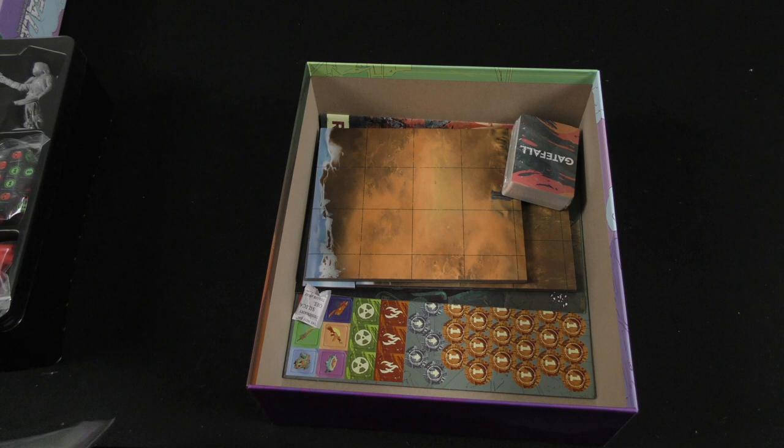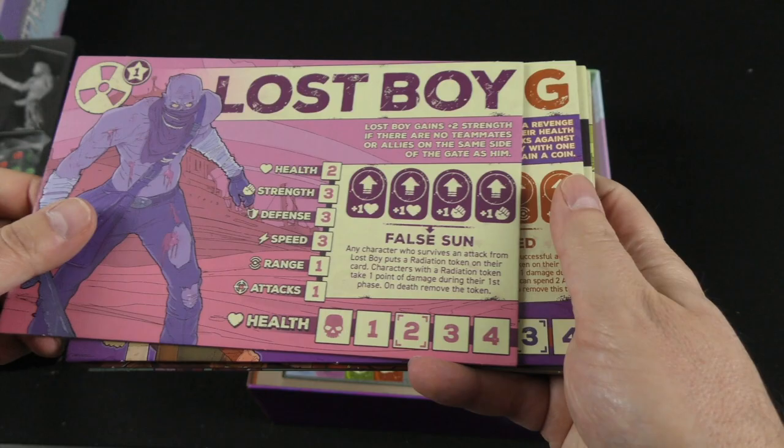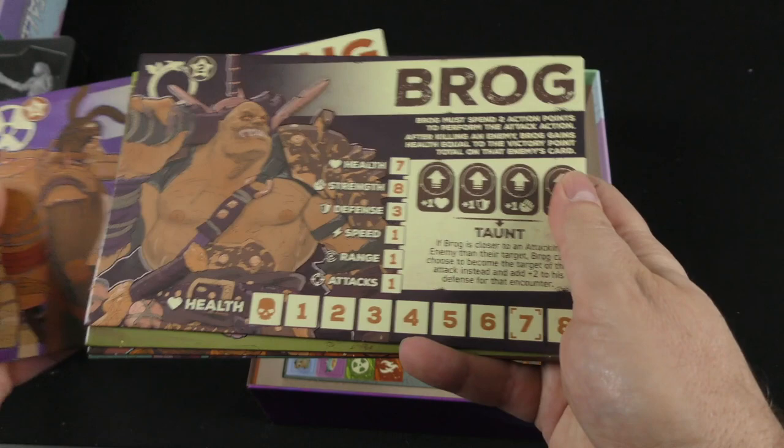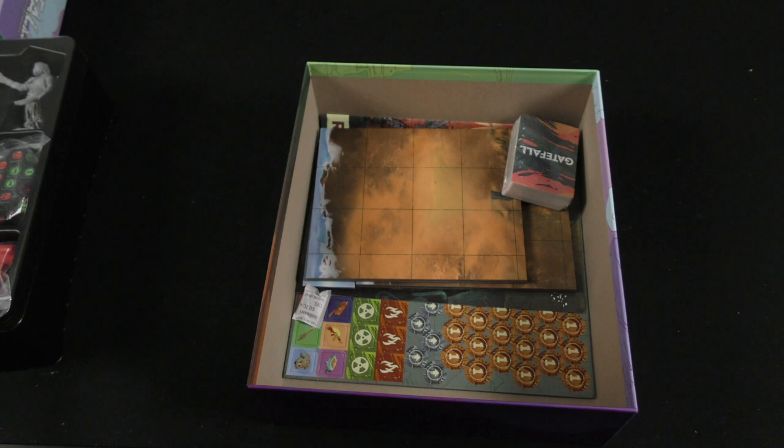Let's look at our player boards here. These are thick cardboard. I do like the art style in this. Randar, who has teleportation. Lost Boy, who's got false sun. The arena mode is on the back. Firebug is roasted there. Brog has the taunt. Penny has the subwoofer, which is pretty good. Gildry, golden armor. Exile's got the trick shot.